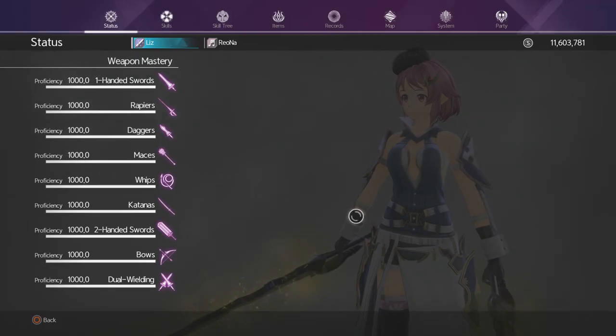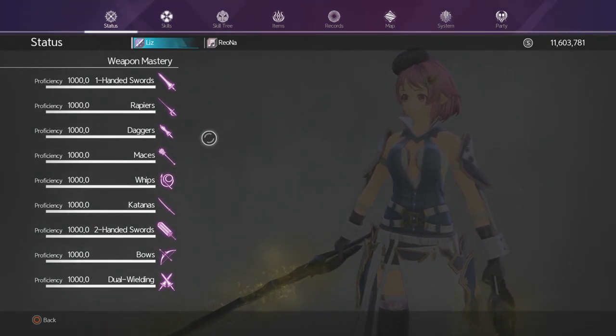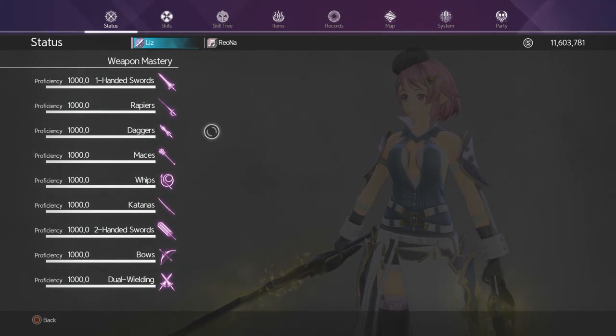First, let's talk about proficiencies. For extreme raids, these are recommended but not necessary. Every 10 proficiency is equal to 1 stat point for accuracies, and proficiency does increase damage and attack — we tested it and confirmed it. You want proficiency at 1000 if you can; that will give you about 100 more free accuracy points from your weapons.